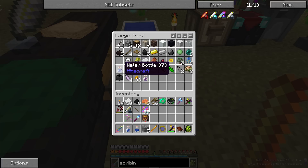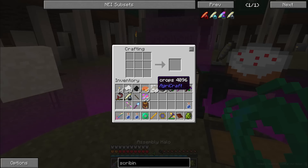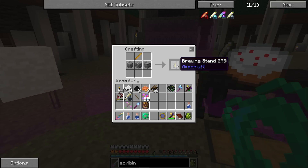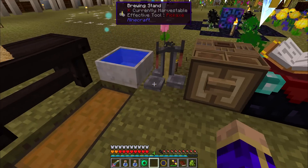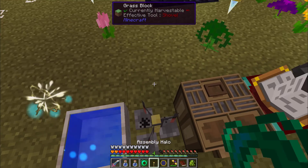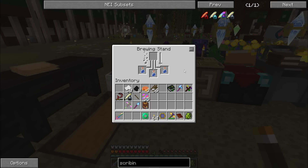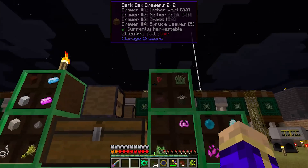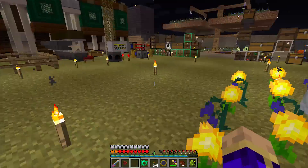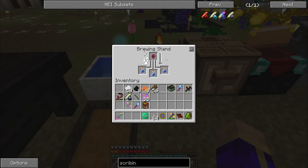So we're going to create ourselves a Brewing Stand: a Blaze Rod there, three Cobblestone there. We're just going to set that up over here. We're going to need to get some water into this Brewing Stand — the first thing you add whenever you are brewing is a bit of Netherwort to turn these bottles of water into awkward potions. Then if I take a look at the Potion of Weakness specifically, I need to use a mundane potion and a Fermented Spider Eye.